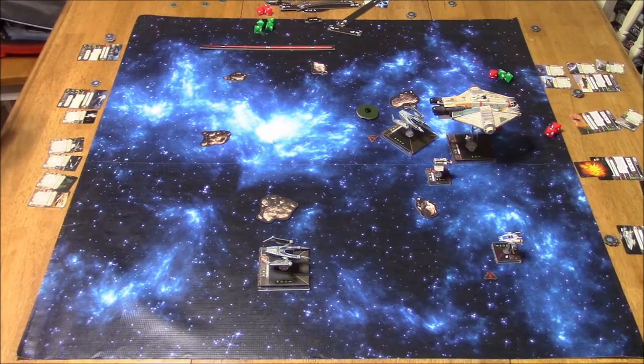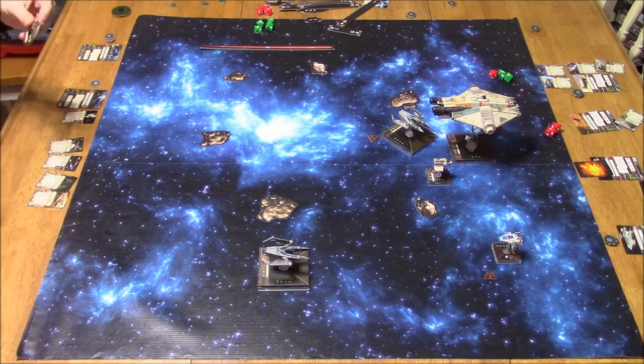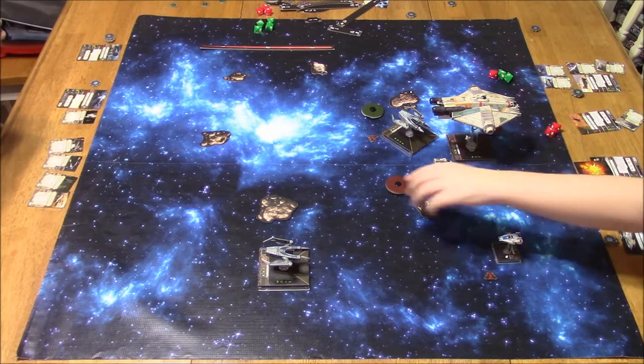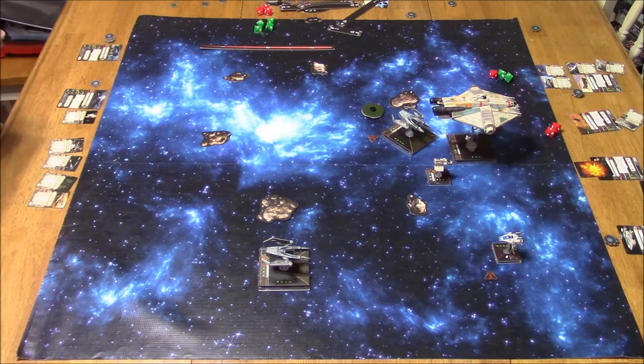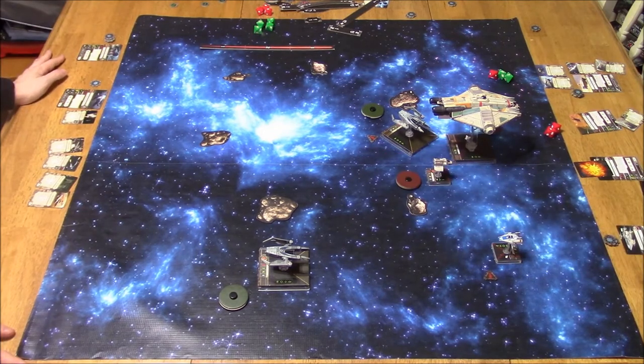Luckily, the IGs only have 4 shields and 4 hull, but they're pretty maneuverable. Look at 3 agility on a large ship — it's pretty unheard of. Usually the Millennium Falcon has 1, Dash Rendar has 2. But the IG has 3 agility.